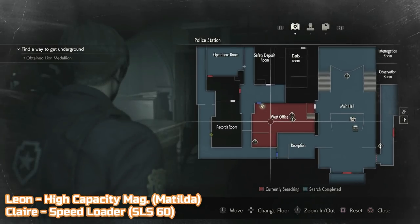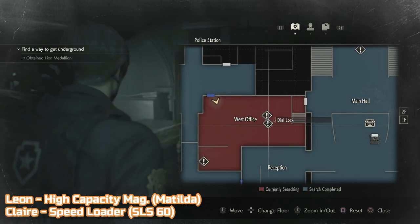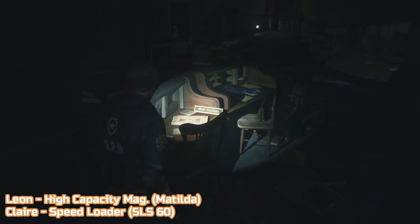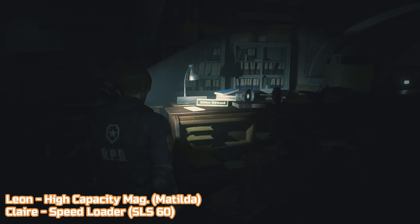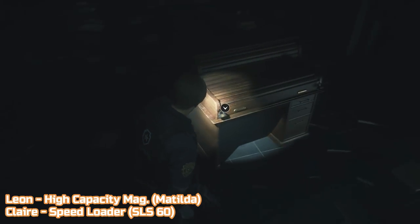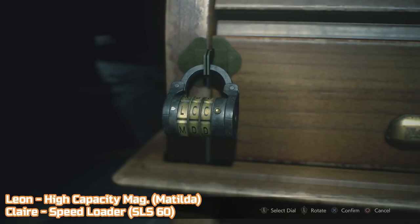The second pair of upgrades can be found in the west office on the ground floor of the police station. They're inside Leon's desk which is locked using two dial locks. The codes for these locks are the initials of the first names of Leon's would-be co-workers. You can find each name on the desks in the area. For the left lock it's NED and for the right it's MRG. Once opened, Leon will find a high capacity magazine for Matilda and Claire will find a speed loader for her SLS-60.